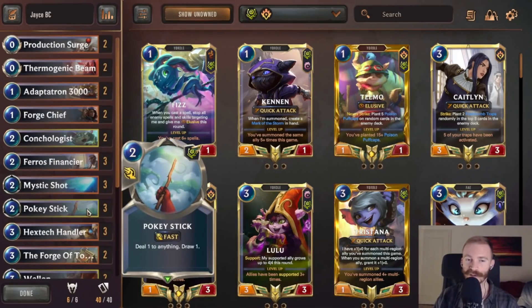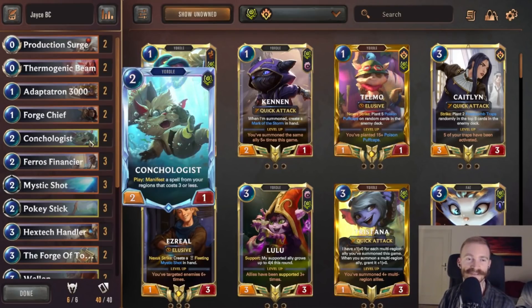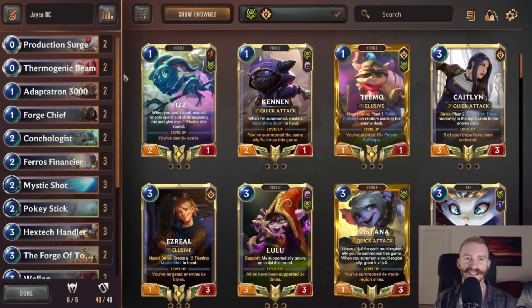Pokestick for smaller units, as well as draw, card generation, and Concologist doing the notorious thing and also just giving a bunch of value. But the PNZ package and the PNZ core is what makes this deck really interesting, of course.